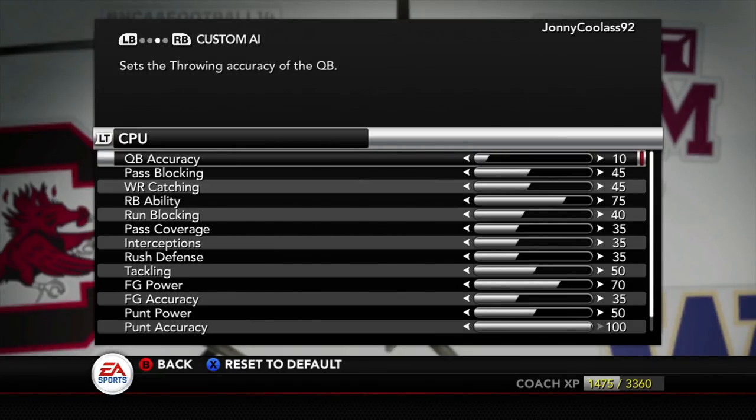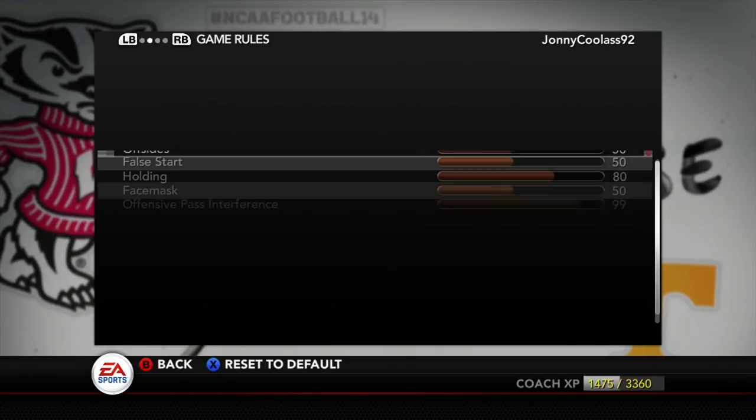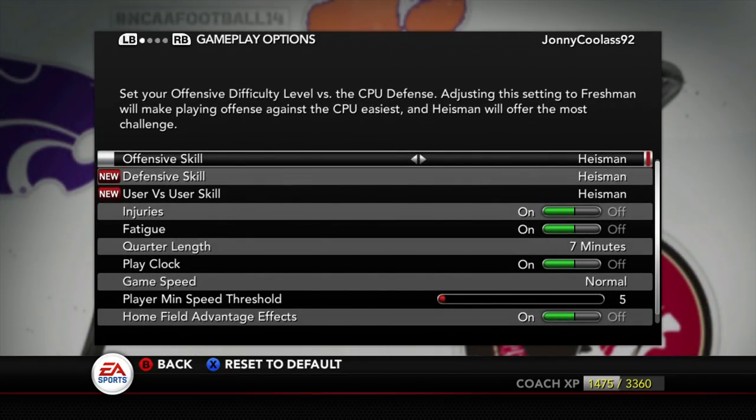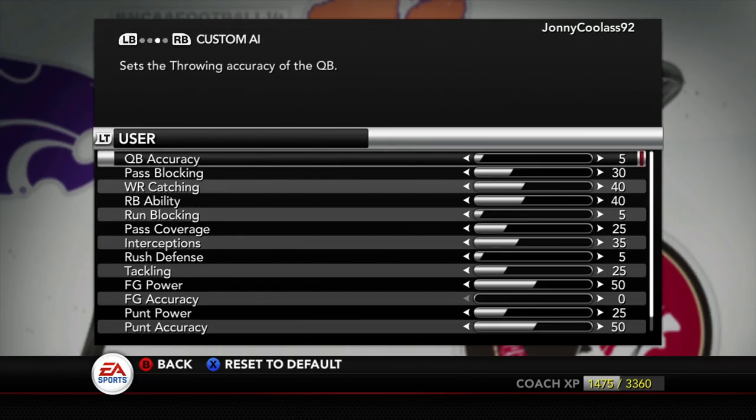Yo, what's good YouTube, this is Jay from TNJ and we are back 2-0 going into conference play, going up against Northwestern. But before hopping into this game, I want to look at the sliders. As you can see, we do play on Heisman — we're not cheating anybody. Speed threshold is at five, the link is in the description if you want these sliders, but I actually made a few tweaks.